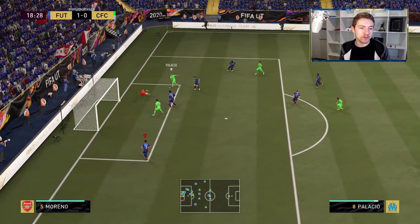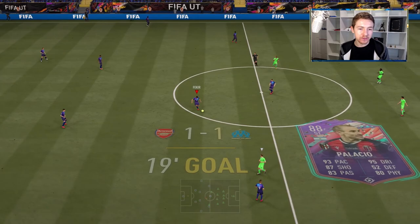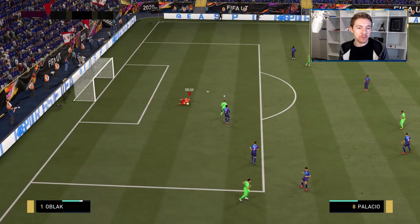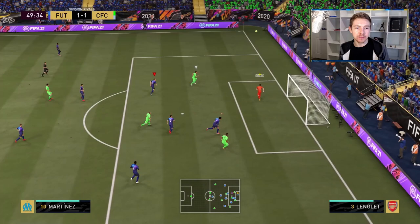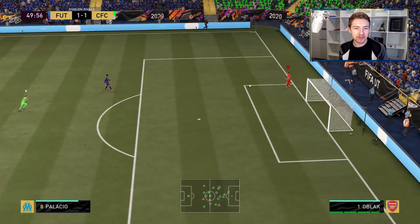Up against Oblak in this one is the fut birthday Palaccio. Bad defence from me — I just made a bad read. Unfortunately, those cross-goal shots do go in quite regularly. Oblak collects the clearance, and there's a nice save — that was very unconvincing, but at least the ball went out.